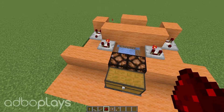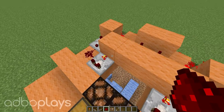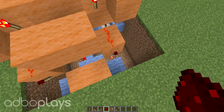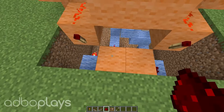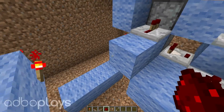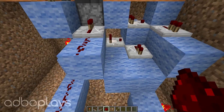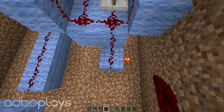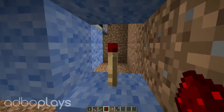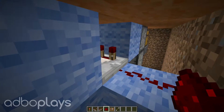Next we're going to place down our actual redstone dust. Place one in that corner there and one in that corner there connecting up the comparators, then across the bridge like so — one on this block, one on that block, and then one on the blue block there and one on the blue block on that side as well. Come back down underneath and place redstone pretty much everywhere — on these two blocks here, on these three blocks here, one there, all the way along here, and then on that block as well. Coming from this torch here, place one coming into this block so this torch will turn off, and then one more piece of redstone at the top here coming into this comparator.